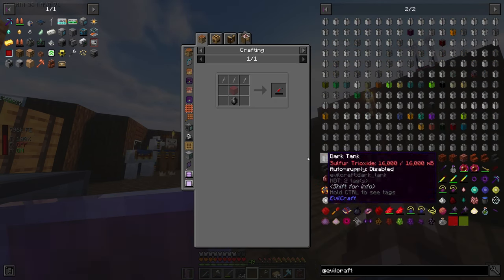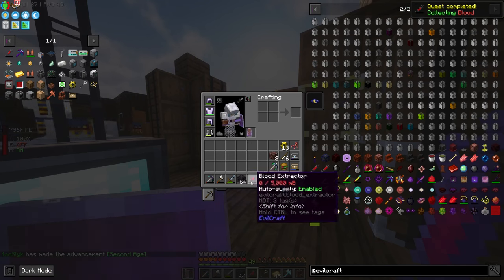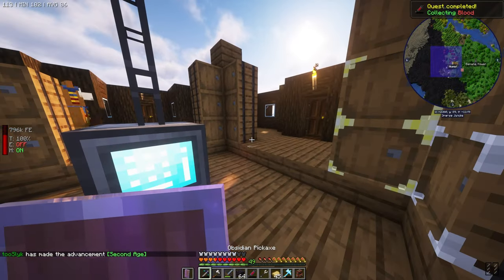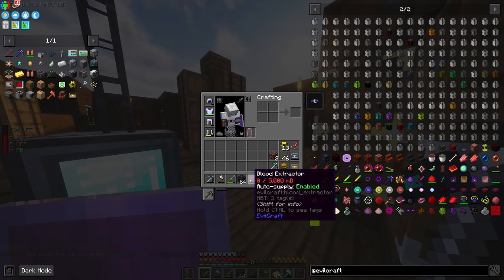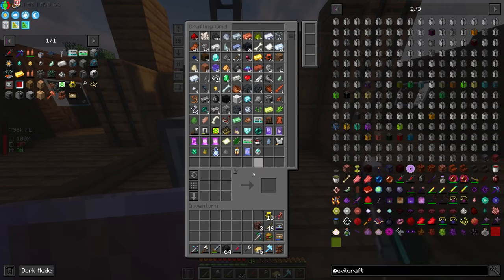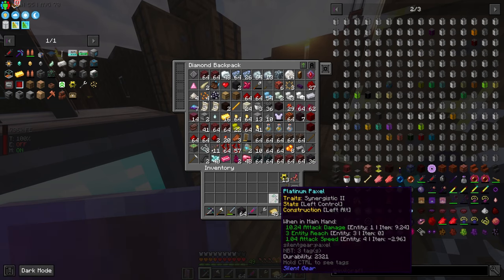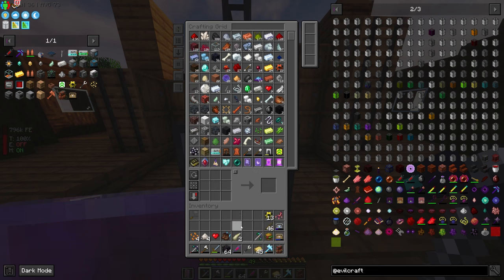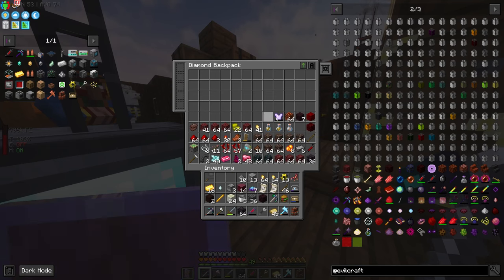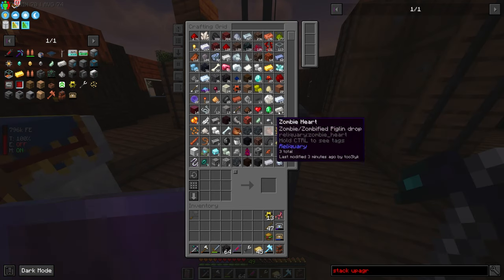Let's mess with some Evilcraft real quick. We need the Blood Extractor. Now when I hit things it will gather blood. I'll put my ancient debris in there for now. Oh my goodness, we have so much stuff. I didn't realize we had blaze rods in here - that's nice. I think we'll also make a stack upgrade and see if we have any quests from the backpack mod.